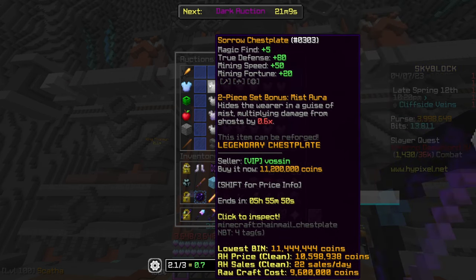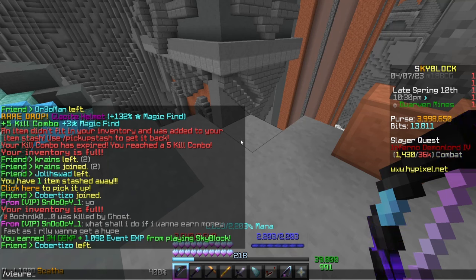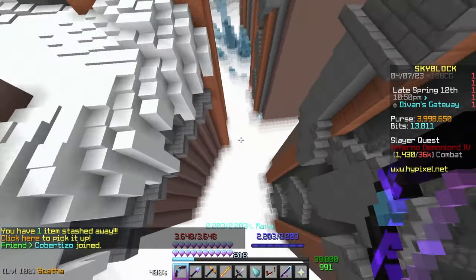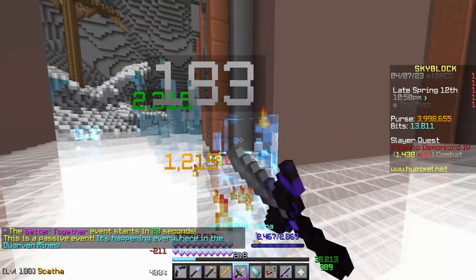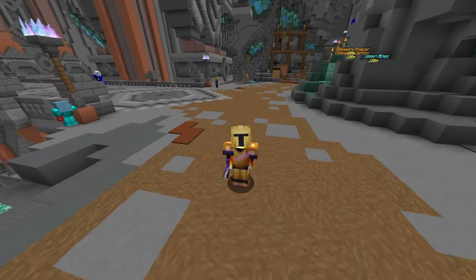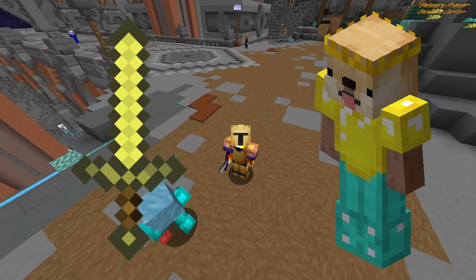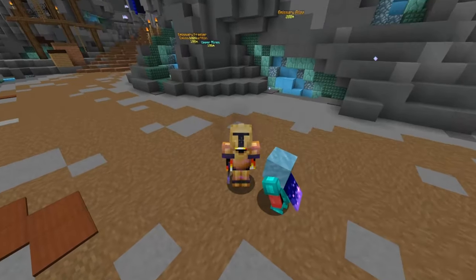Sorrow armor is crafted using three sorrows in each slot — the sorrow item comes from ghosts that appear in an area called the Mist. These are very difficult to kill initially; you'd normally use a high-damage weapon like a giant sword or a claymore. Another strategy involves wearing Mastiff armor and using a Pooch Sword, as the Pooch Sword gains crit damage based on health and Mastiff armor gives a large health pool.